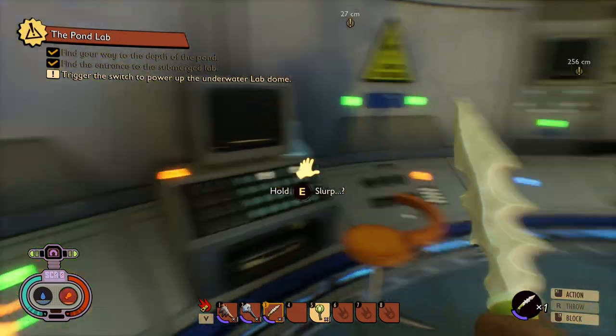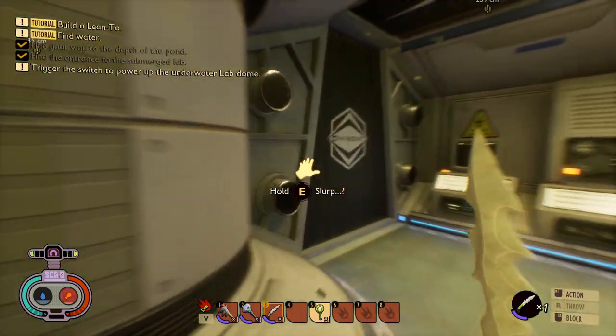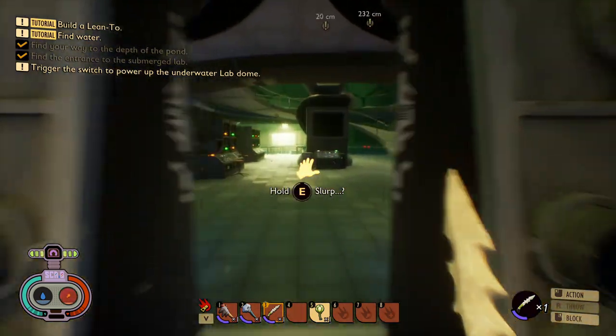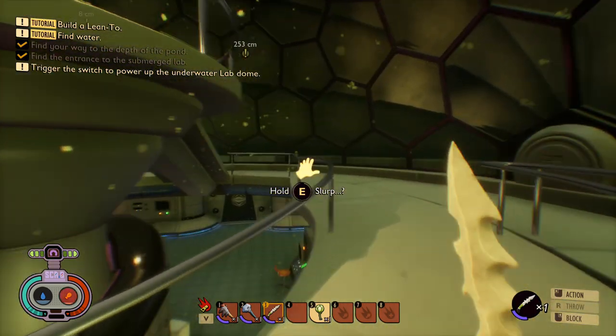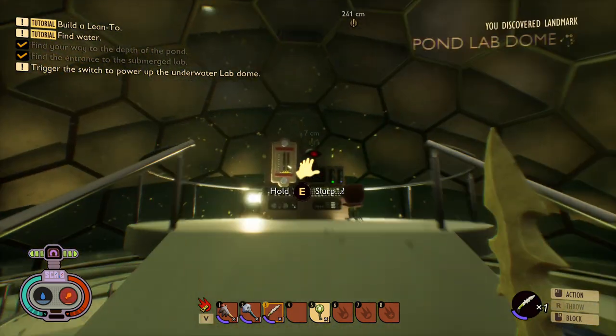This is the inside of the lab. I'm going to show you the way to the main control panel. As you can see, there's a bit of a bug — it seems you can slurp from anywhere inside the lab, not exactly sure what's going on there. But as you can see from my quest, on the inside you have to trigger a switch for the underwater lab dome, which you'll see me do in just a second.